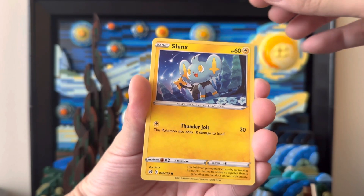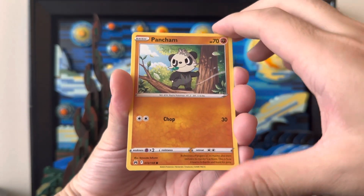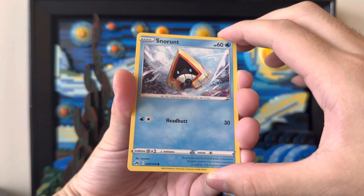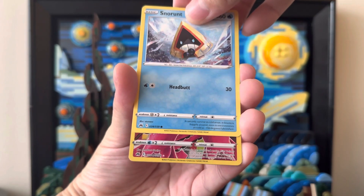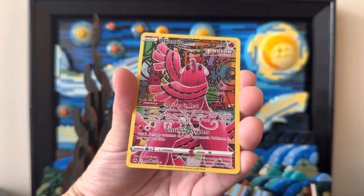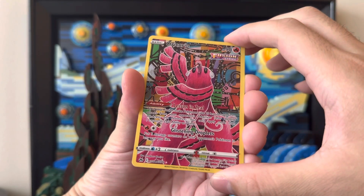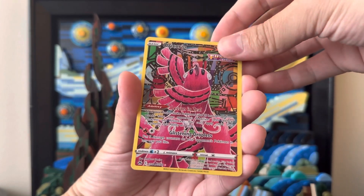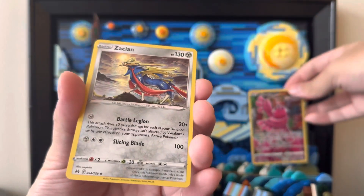Let's see what we get in this pack — hopefully something exciting. We get a Pancham. The next card, a Snorunt, looking very cool. Oh, it is GG04. It is another Oricorio — GG, Glaring Gallery. What a goodie. I've gotten so many of these cards. And the last card is a Zacian. I have not gotten this card yet.